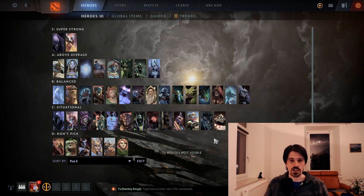Sticking to a small hero pool is also a good way to boost your MMR. So, what makes a strong position 5 hero? First of all, it's the ability to get a lot done with very little. Position 5 heroes typically get the least farm, so they need to be able to contribute properly to their team even without many items.